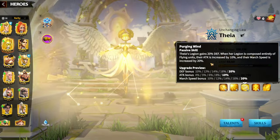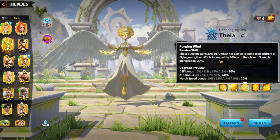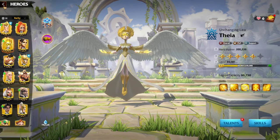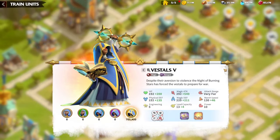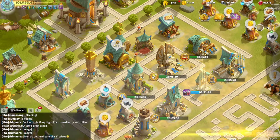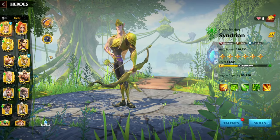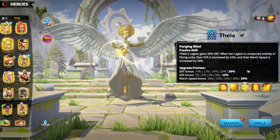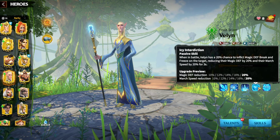Skill number three is Purging Wind. Thayer's legion gains 20% defense. When her legion is composed entirely of flying units, their attack is increased by 10% and their march speed is increased by 20%. This defense bonus is going to be very good on your mages. Magic units have the highest defense in the whole game. If we go to the training camp, you can see the Vestals have a magic defense of 229, compared to infantry which only has magic defense of 187. So when you have Thayer with your Celestials or magic Vestals, your defense is going to be insane. You also have heroes like Valin who can do magic defense break, so Thayer is going to help boost you big time.